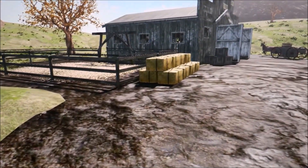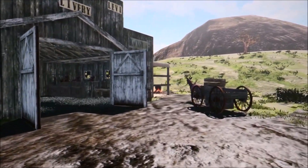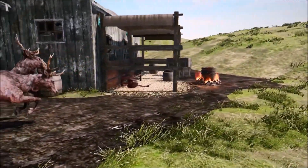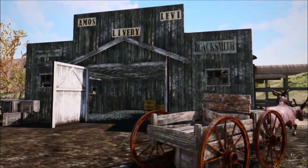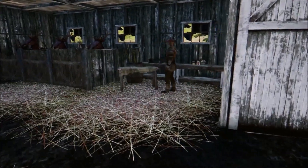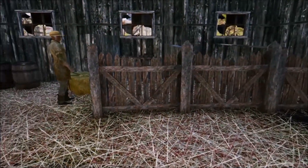When you come down the south road entering town, the first thing you come across is the livery stable. This is where you come in the game to upgrade your saddle and other accessories. You can also board your horses, buy horses, and change the appearance of your horse — all done here at the stable, just at the end of main street.